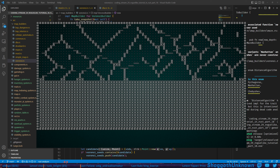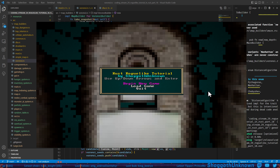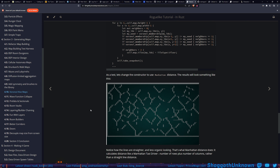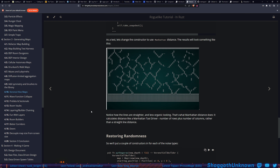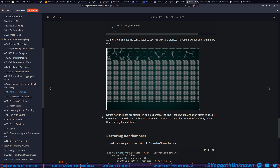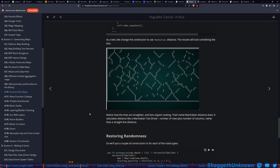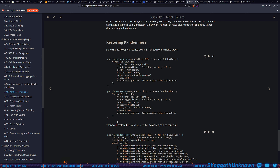I'll take their word for it. Run Pythagoras one more time. Yeah, if you feel like you see a big difference between them that's cool — I'm not seeing much. Oh, this might feel a little different — a little more open. Lines are straighter, less organic looking. That's what Manhattan distance does: it calculates distance like a Manhattan taxi driver — number of rows plus number of columns rather than a straight-line distance. Go over x amount of streets and up some other number of streets.